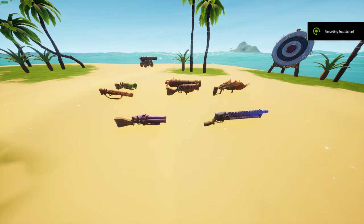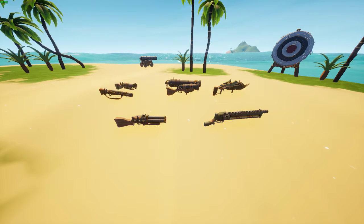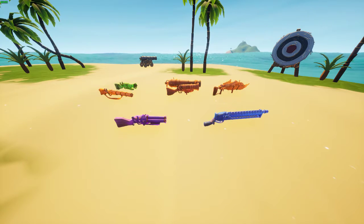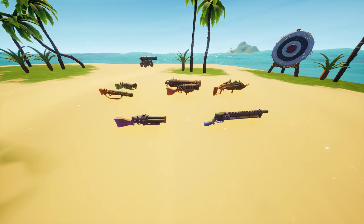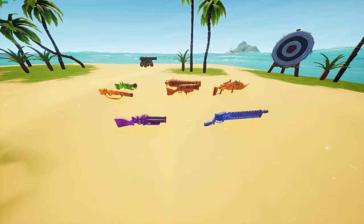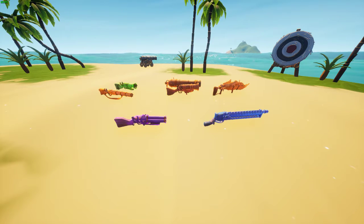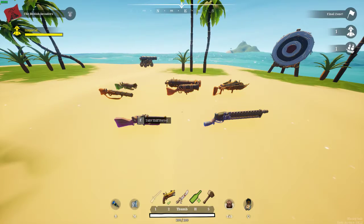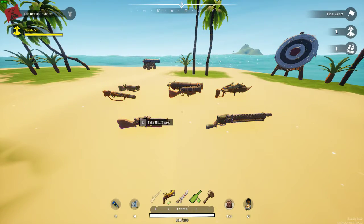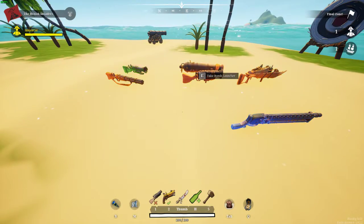Hello, we have returned back to the seas of Blazing Sails. What've we got today? Well, we got automatic weapons, shotguns, explosives. You've come to the right place. To begin with, let's start with the automatics.